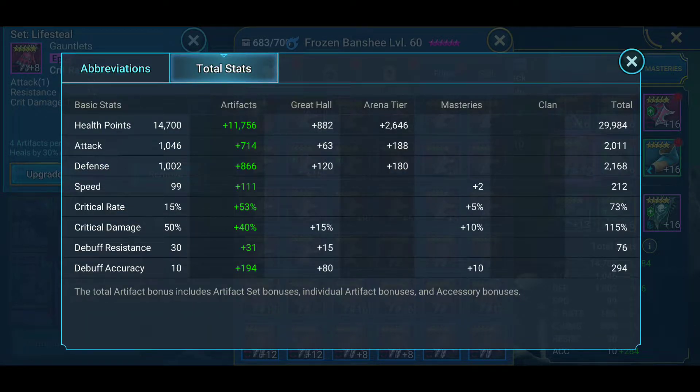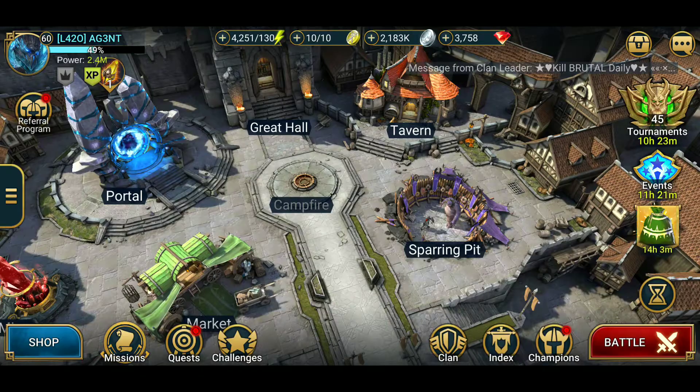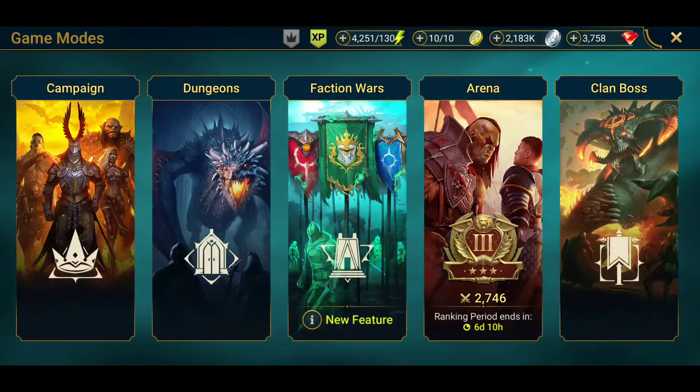Her defense is super low now, so if she goes on anything else she's going to need those gloves back — which is no problem. But yeah, that's the unkillable statistics.